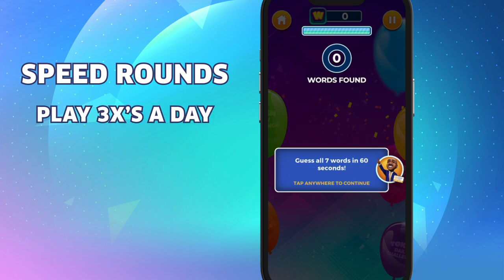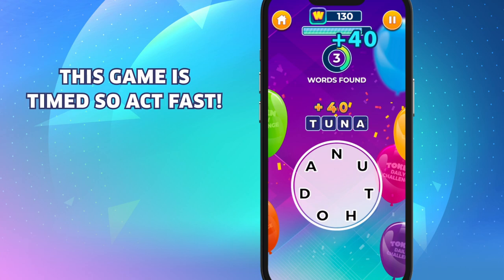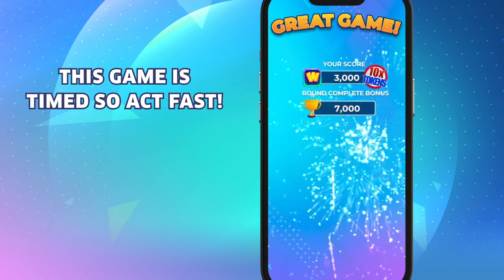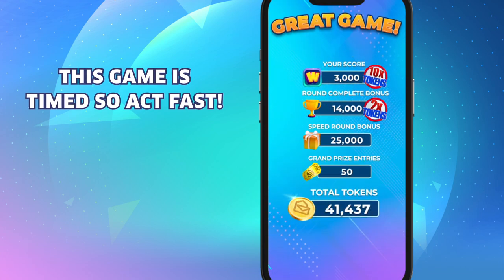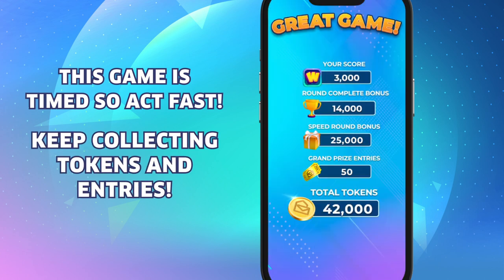You can play speed rounds three times a day, and you'll get up to 25,000 tokens each time. When you're in the game, make sure you act fast because this game is timed, and each word you spell counts towards your rewards. Get all the words and you'll collect lots of tokens and entries.